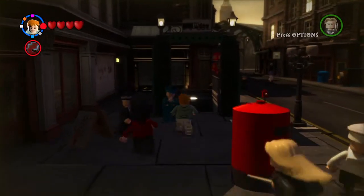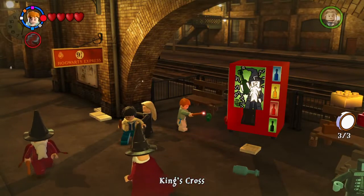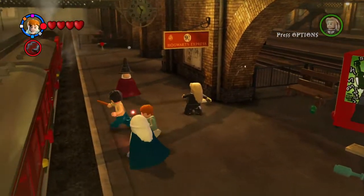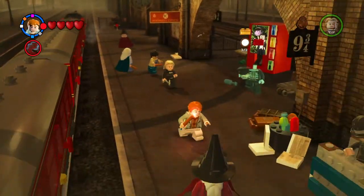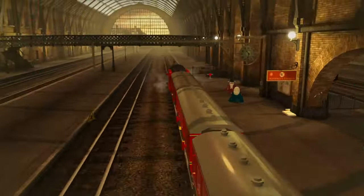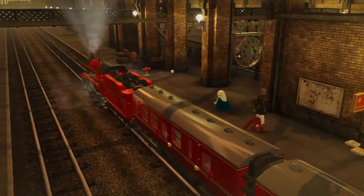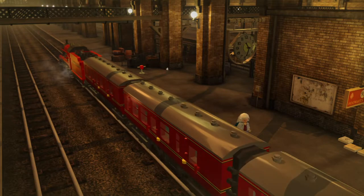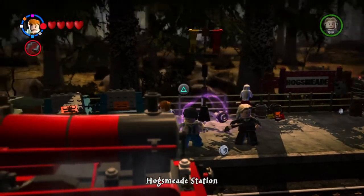All right, ladies and gentlemen, my name is the Clinkster and welcome back to episode number four in the Hub World Exploration Series for Lego Harry Potter Years 5 through 7. Today we're gonna head back to Hogwarts because we've completed everything there is to collect everywhere except for Hogwarts.